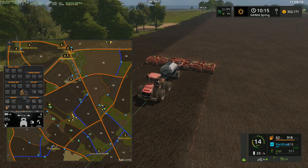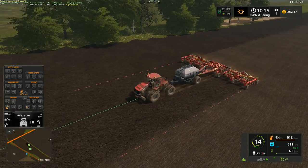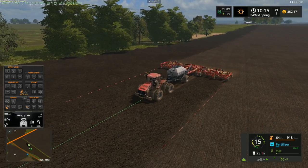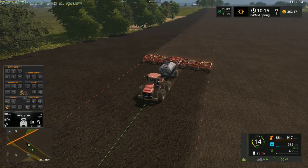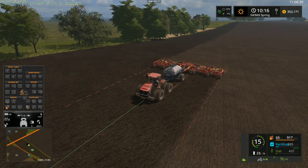So this is field number 18 — we almost had enough fertilizer and seed all together. Now I have it set up so it just automatically uses it, as opposed to if I hire a worker, it will automatically buy it. So I have it set up so I have to manually fill it, as opposed to buying it.